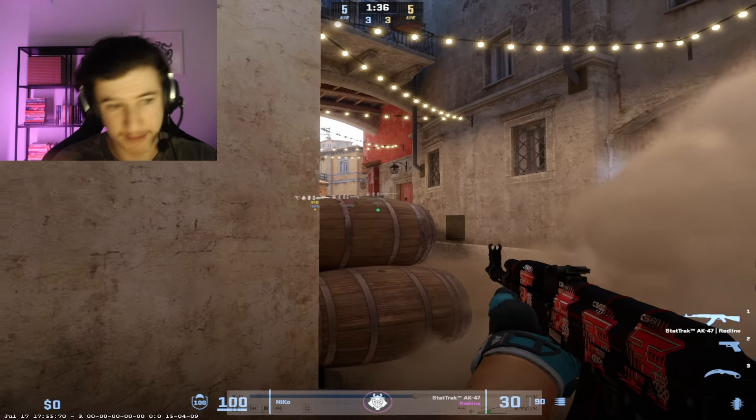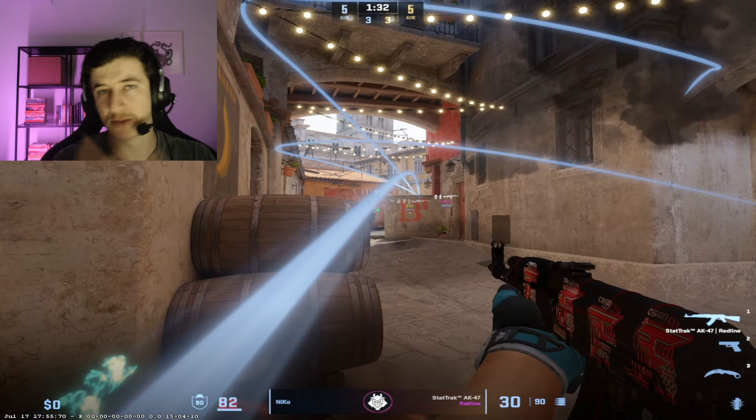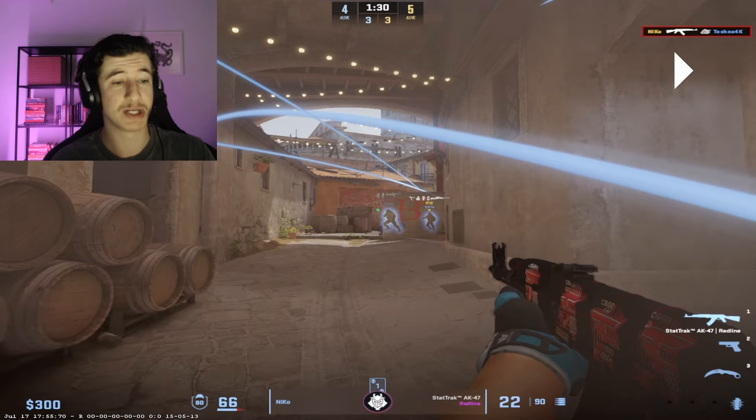We're going to look at it one more time in a bit more detail. The molly comes down and you can see that Niko isn't ticking — he's not taking damage, but he can still see from the edge of the smoke. So he's technically standing in the molly. The only damage he takes there is from HEs.